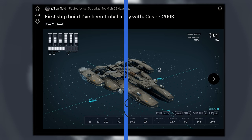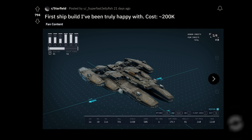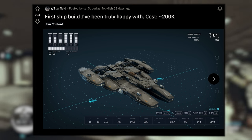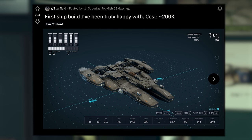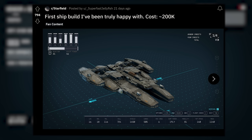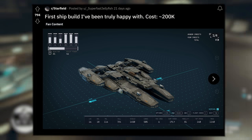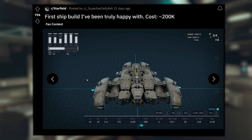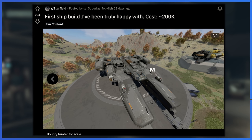No space explorer's fleet would be complete without this offering from Superfast Jellyfish — 'first ship build I've been truly happy with, cost 200,000 credits.' Certainly not a cheap ship to make, but not overly expensive at this point either. Reactor B, so probably a mid-sized ship. I love the coloring on this one — it's low, sleek, and wide. It looks like something space marines would be flying, like Ripley descending to the planet. It looks like a Corvette in space but in camo earth green. Love it.